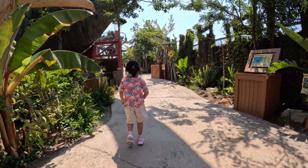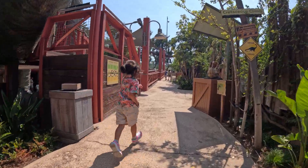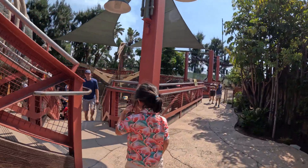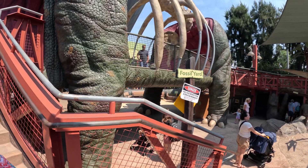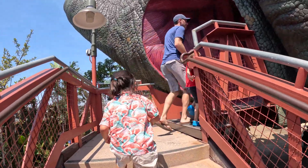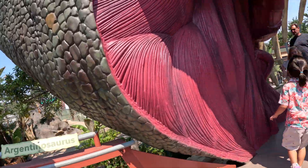First we're going to explore this Dino Quest area of the Discovery Cube. This is outside, right underneath the cube, along the freeway. We've got the big T-Rex. This is our fossil yard. We've got Velociraptor containment. We've got a big dinosaur right here that's actually a bridge that you can walk through. This is the Argentinosaurus.